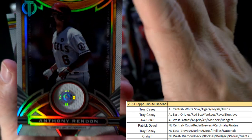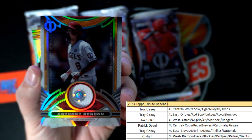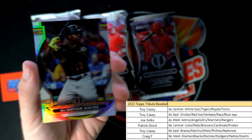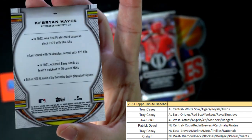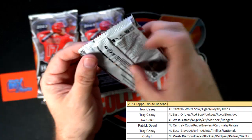Anthony Rendon going out to Joe S — congrats. Nice one right there. And then we have a Ke'Bryan Hayes for the Pirates — that's Patrick D, that one is coming out to you, Patrick D.